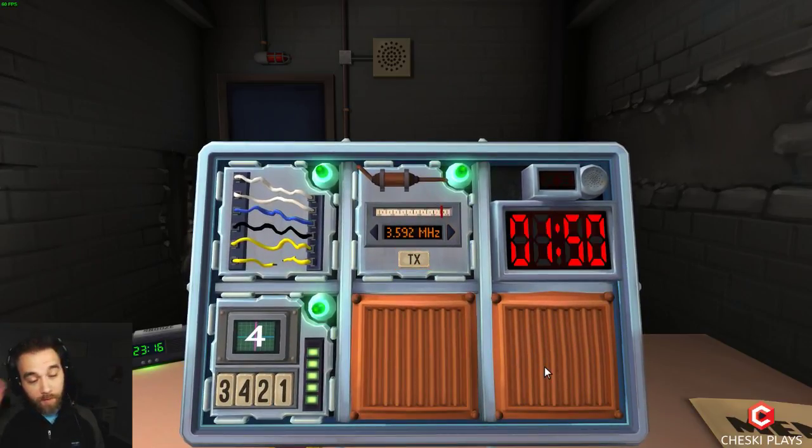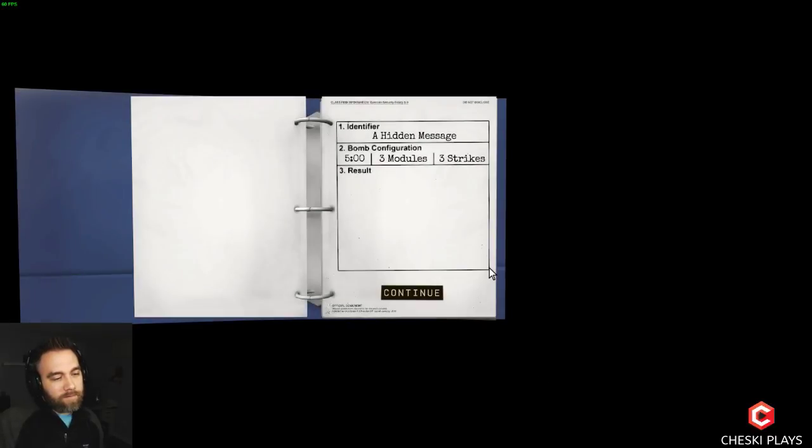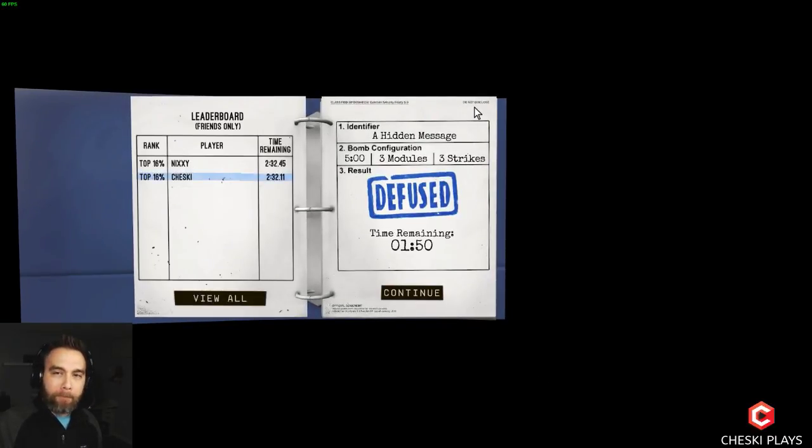That was it but we had a minute fifty left — that was too complex with memory and morse. No, the problem was a couple of those letters were too close together — you gave me long or short, short, short, then long, short, short. Long, short, short is D, but just long then short, short is different. That's what threw me off.